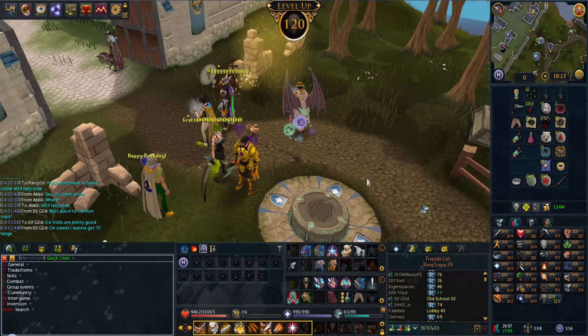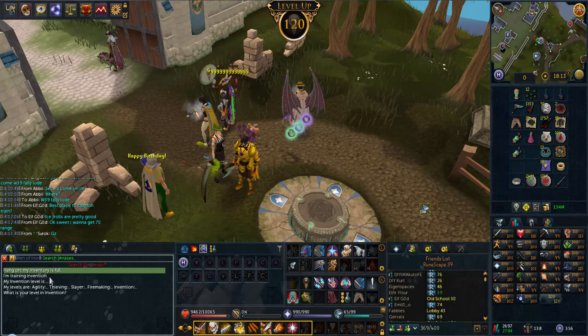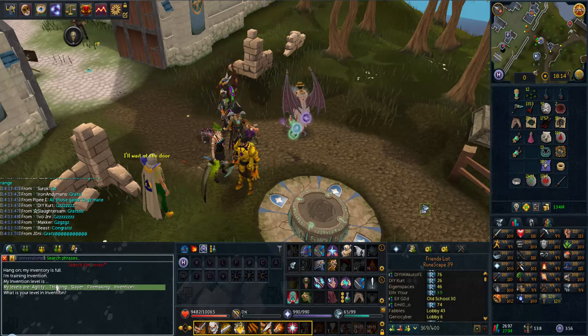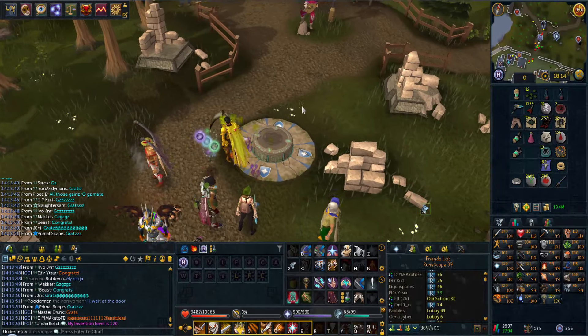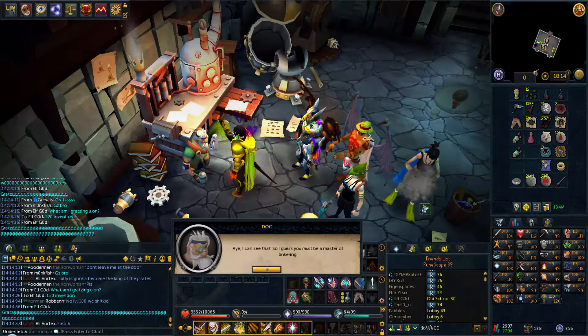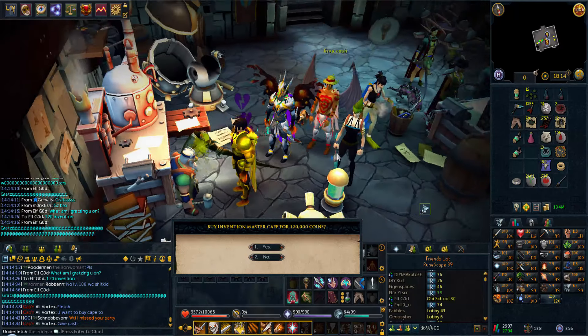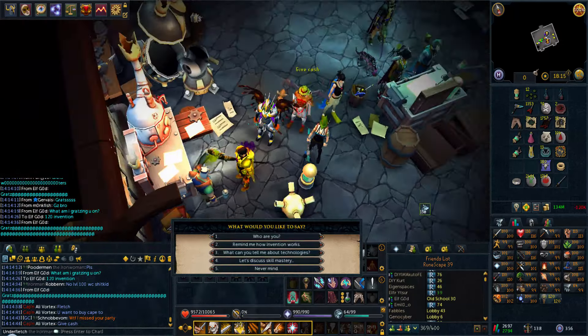Here we are, about to get the first 120 on the Iron Man. I don't even know what to say, I'm still in shock about the Gown, honestly. But anyway, this should be the level - here we go with 120 Invention. Very nice. I have mastered the skill of Invention.